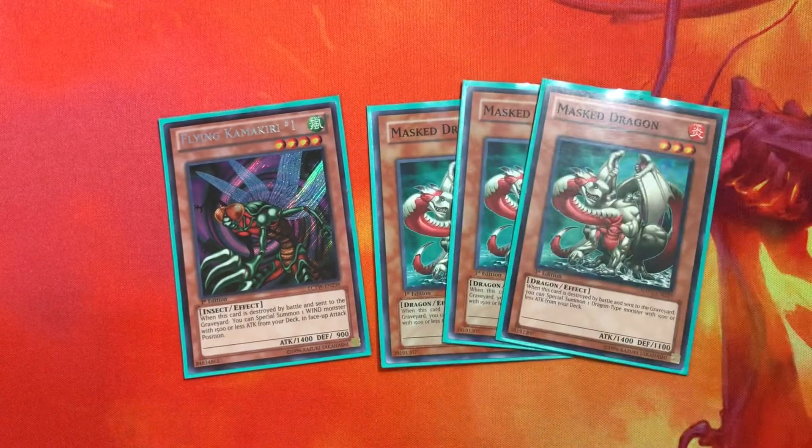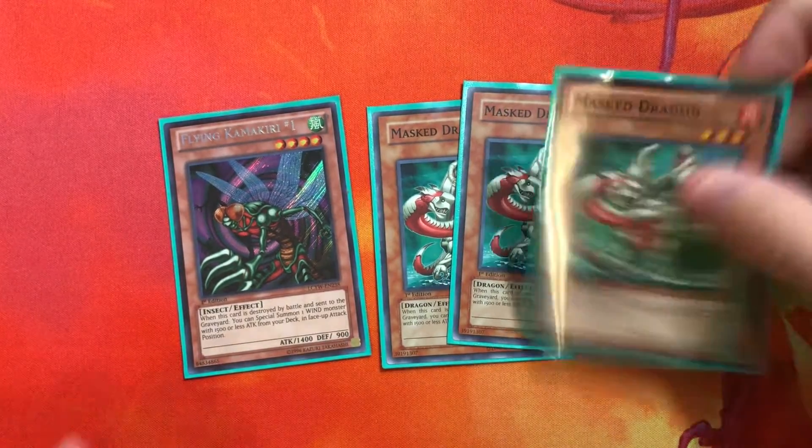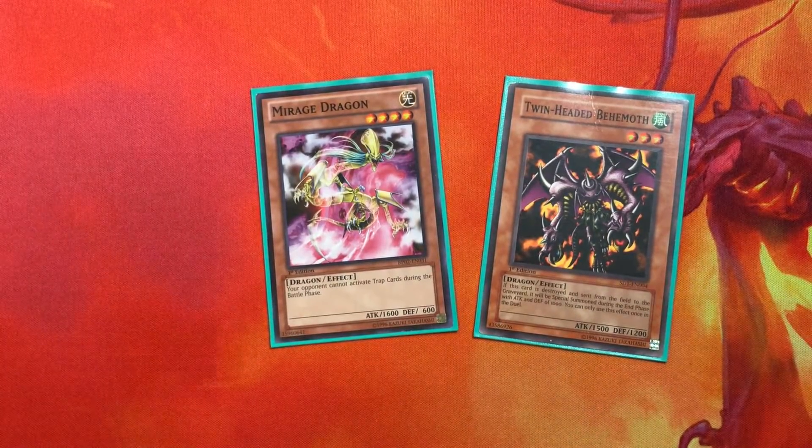For our tutors, we play one Witch of the Black Forest and three Masked Dragon, so these all tutor out Armed Dragon Level 3 quickly. Then for our good dragons, we play Mirage Dragon and Twin-Headed Behemoth — free body and back row hate.